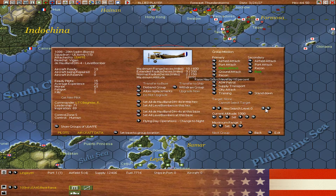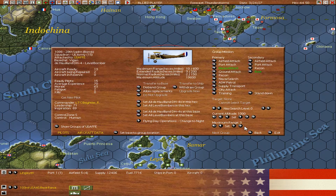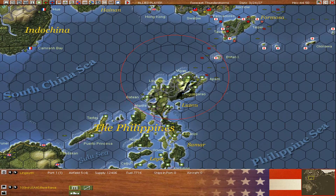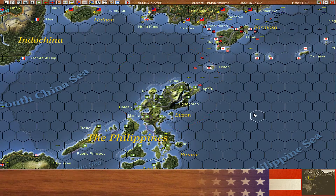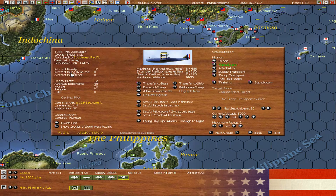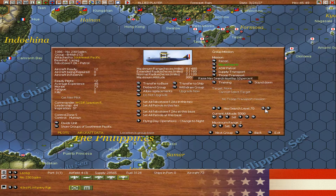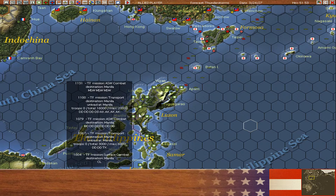The aircraft being repaired — we want the naval attack. These are carrying 100 pound bombs at a thousand feet. That should be good. Kill the search, we don't need it. Maximum range of 3, so they should be able to hit stuff out there. Increase the naval search level.